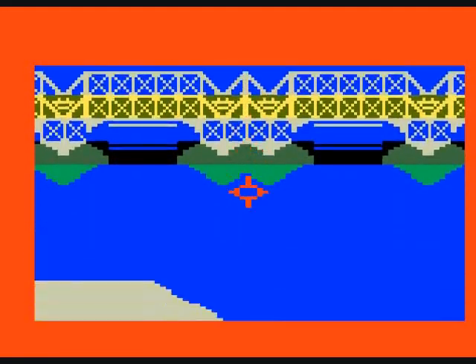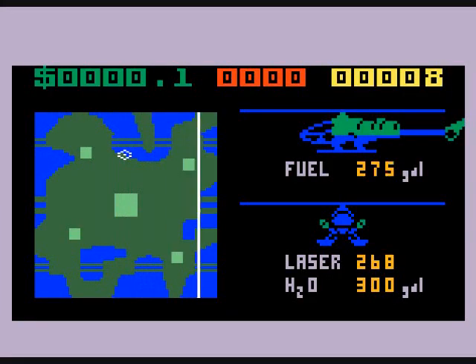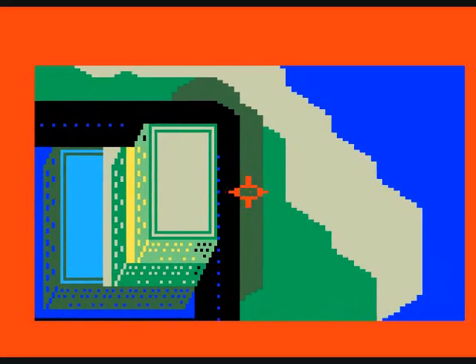They can go slightly off the map where you can't go — it's really annoying. The best way to follow them is to look at the map, and you can steer your chopper while on the map. You'll want to do that.